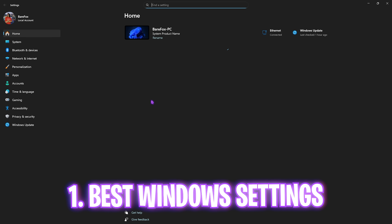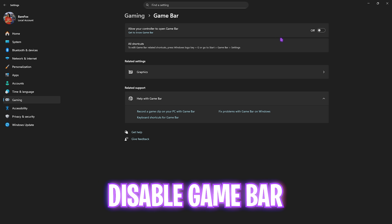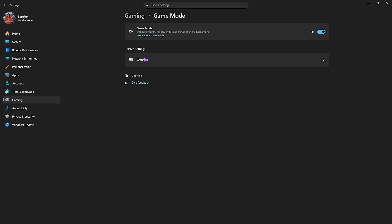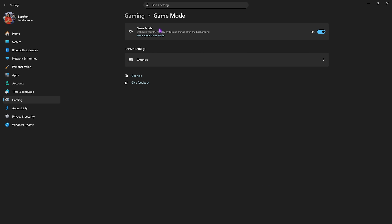Number one is the best Windows settings. Simply search for Settings on your PC, head over to Gaming, then Game Bar, and turn this thing off — since it is an overlay service, keep this off for maximum performance. Then go back to Gaming, head over to Game Mode, and turn this on, as it will optimize your PC by turning off background applications, allowing you to get extra FPS.